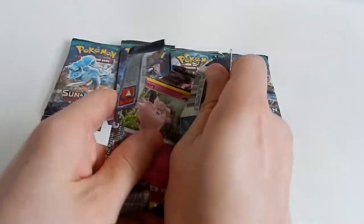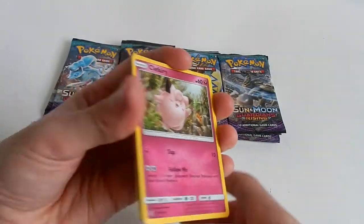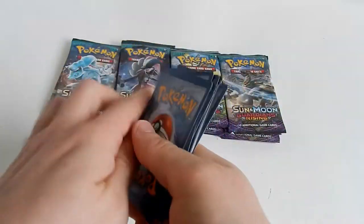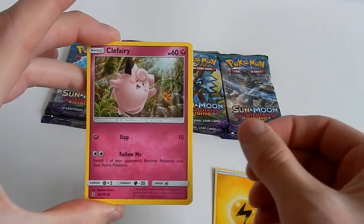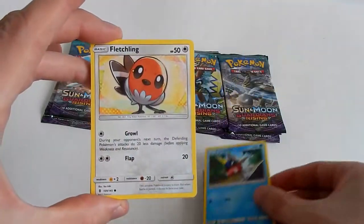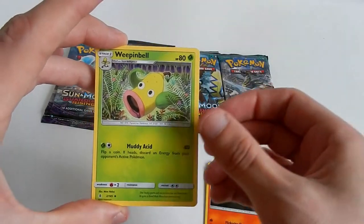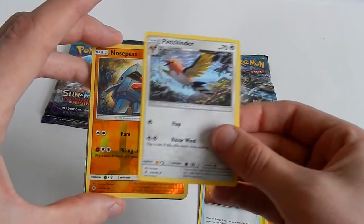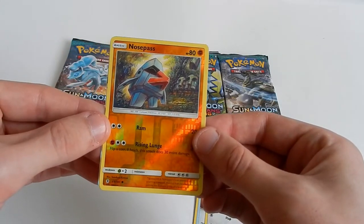Pack one wants to open straight away. One, two, three, four — and we have Lightning energy, Clefairy, Barboach, Carvanha, Fletchling, Litwick, Weepinbell, Multi Switch. The reverse is a Nosepass — awesome!